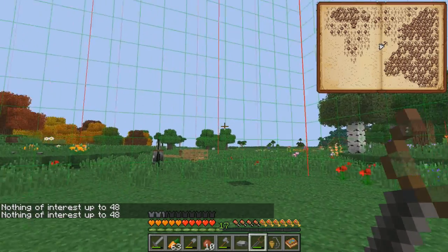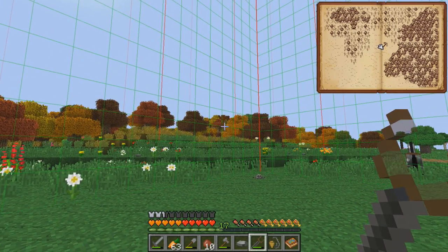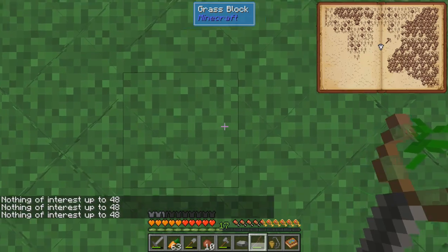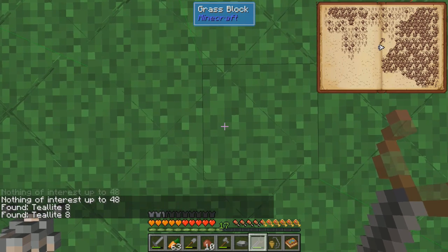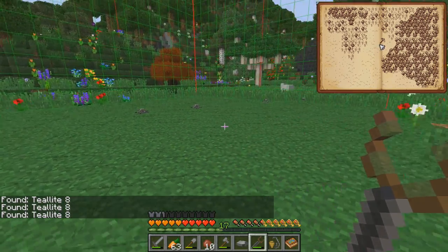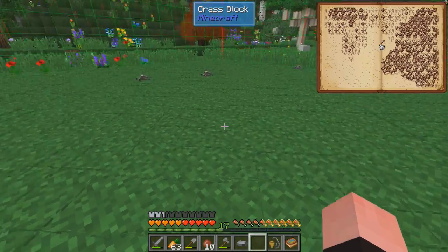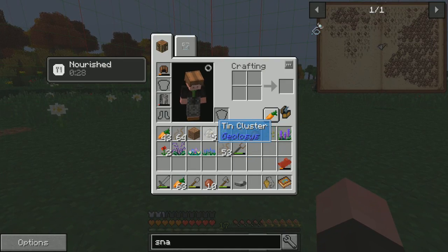I started clicking the dowsing rod and not finding anything, then I realized the cooldown. Watch the bottom of the screen — see that white flash going down? That's the cooldown. I was walking through clicking constantly but only actually checking a block every few seconds. Using the rule of checking the southwest corner of the chunk, I checked the southeast corner and found tealite — eight hits! There's a whole bunch of tealite right in this corner. Left-clicking the ore sample gives me tealite ore clusters.